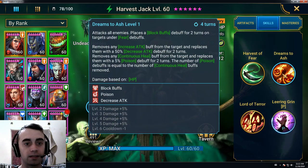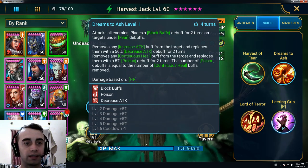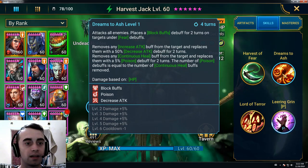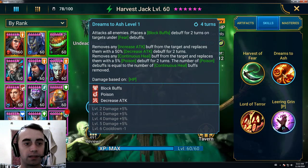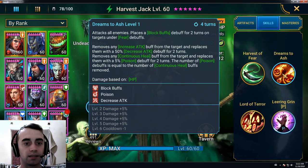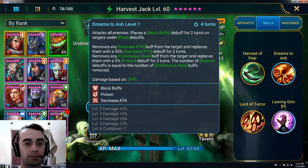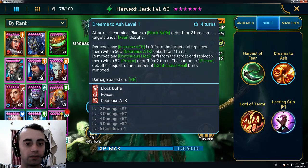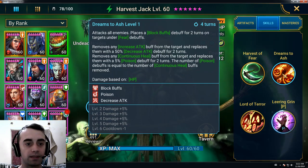The second skill attacks all enemies. It places a Block Buffs debuff for two turns on targets under Fear debuffs. It removes any Increase Attack buff from the target and replaces it with a 50% Decrease Attack debuff for two turns. It also removes any Continuous Heal buff from the target and replaces it with a 5% Poison debuff for two turns.